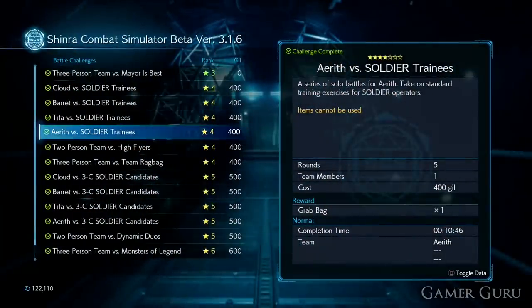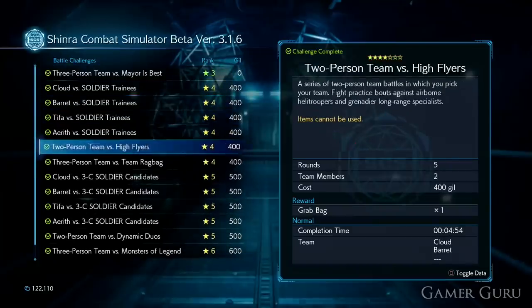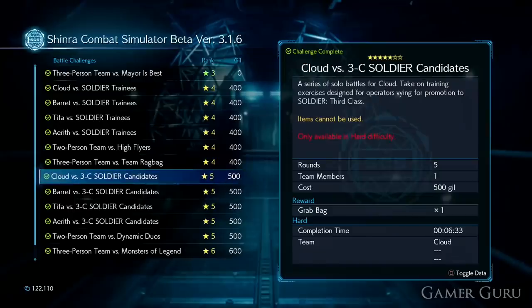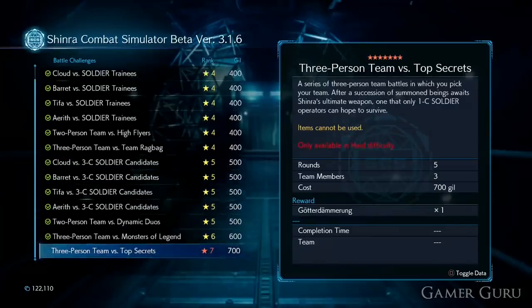Then there are the hard versions of the battle sim matches. These last few won't even show up the first time you enter the battle sim. To make these high-difficulty ones appear, you will need to be playing on hard difficulty. For those who don't know, to unlock hard difficulty you first need to finish the game and then simply choose hard difficulty when you go back to chapter select.